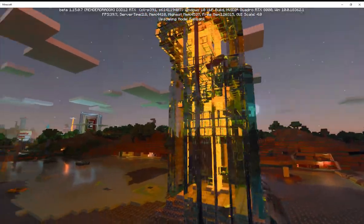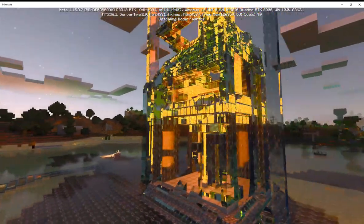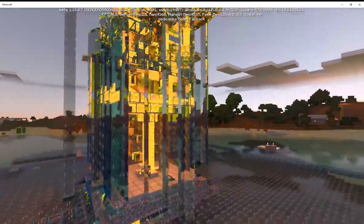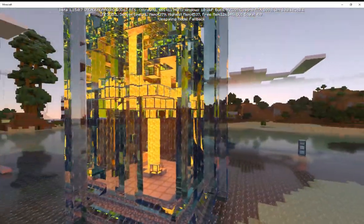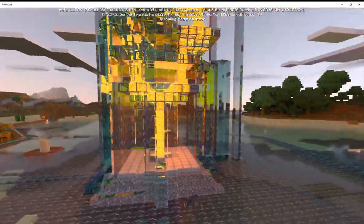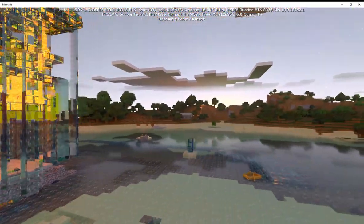I really like the fact that you get all these kinds of core refractions and whatnot off of all the water, which in typical Minecraft fashion is very sharp. I just think it's super cool to get this look to it all.